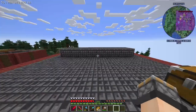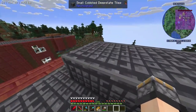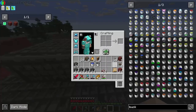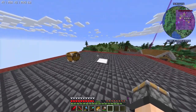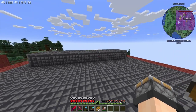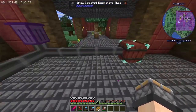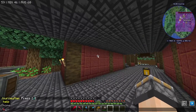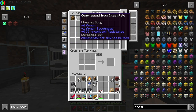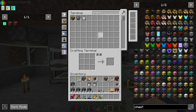Today we're gonna get into some processing of all the stuff we've got down there. We've got a little area set up here - we're gonna need a couple of chests. I'll show you how this is gonna work.